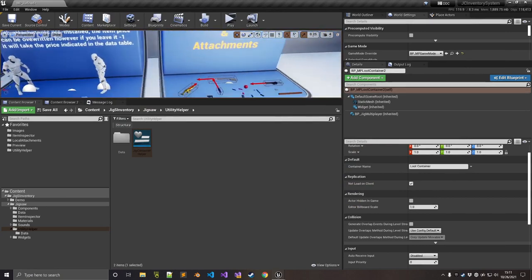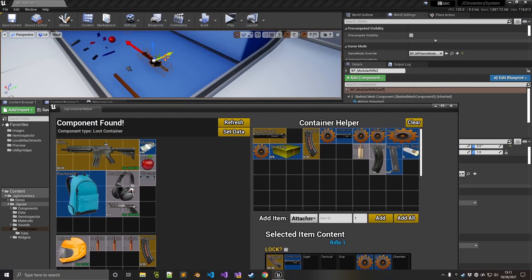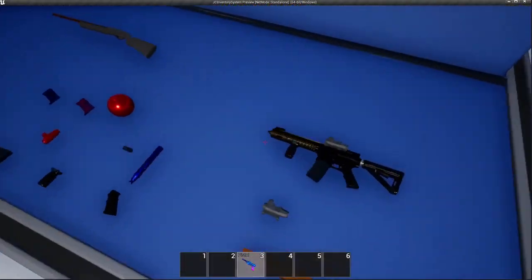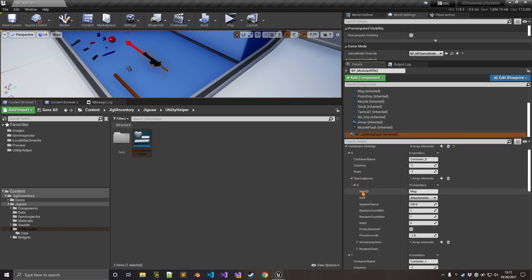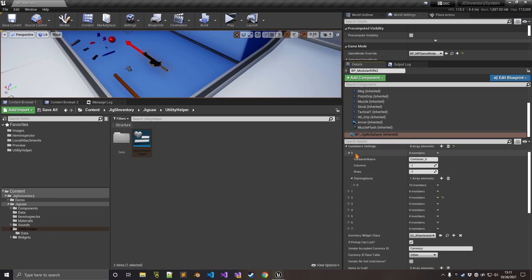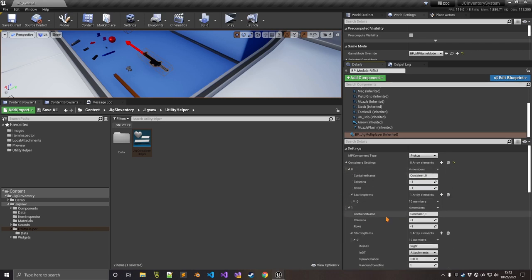In terms of weapon attachments, for the rifle it's the same thing. Select the rifle, click refresh, and this will show the attachments of the weapon. Let's say I don't want it to start with a suppressor — I can move it out, click Set Data, go and play, and you'll notice the weapon now doesn't have a suppressor. The utility uses the BP JIG multiplayer to set data automatically. And when you don't have a certain weapon's container settings set up, the utility will do it for you — you can see container 0, container 1, etc. were generated automatically.